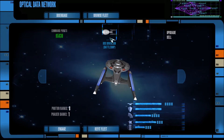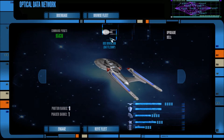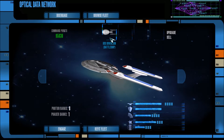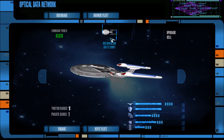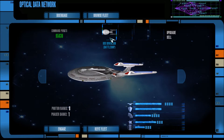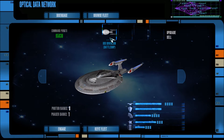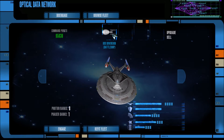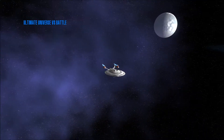We are outnumbered here and it really will hurt us, especially the original series Constitutions - their rate of fire, plus the Excelsiors, those things will keep shooting at you for like 15 seconds and then recharge in half a second and shoot you again. So I expect a lot of shield draining happening, but we won't know until we find out.